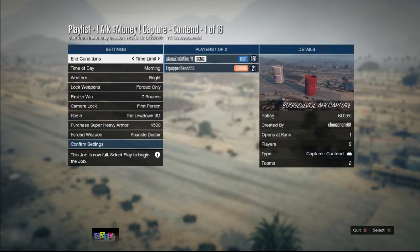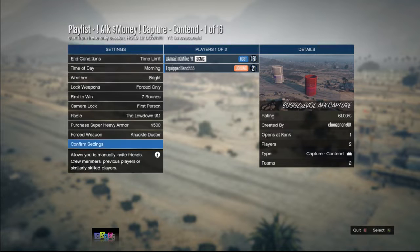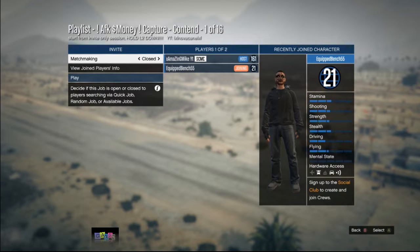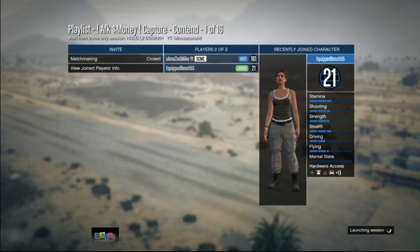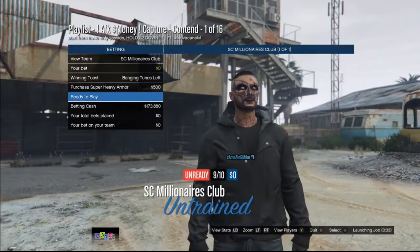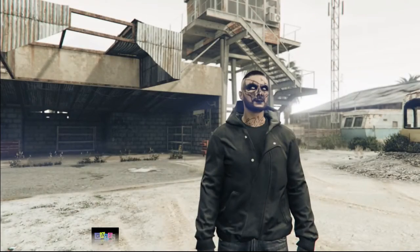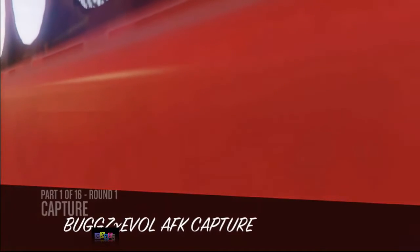You can get maybe a few more rewards with some playlists, but from here, just invite your friend to the playlist, then go ahead and launch it. Both of you need to be AFK during the playlist. Make sure to set the playlist to seven rounds and start it. To go AFK, you need to put a rubber band around your left joystick, and your friend needs to do the same. Then simply ready up and start the job.